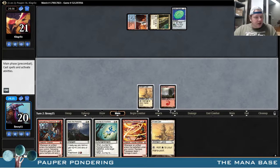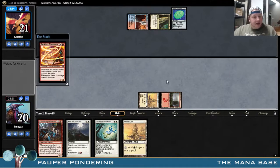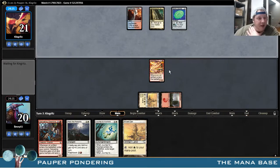It's another Ancient Den, so that's like a decent draw — I guess we didn't get punished for playing the first Ancient Den. There's a Reckless Fireweaver. I'm going to pass the turn here.